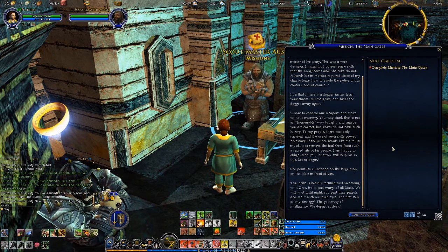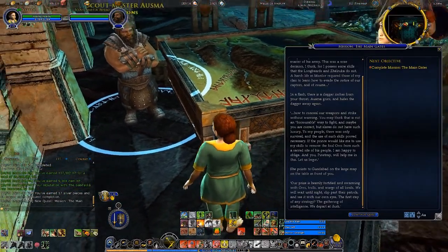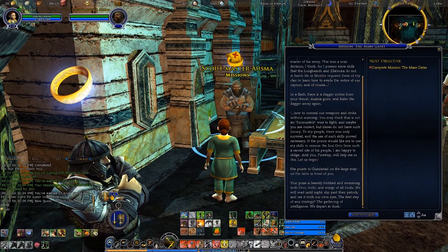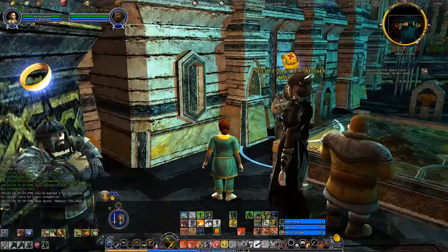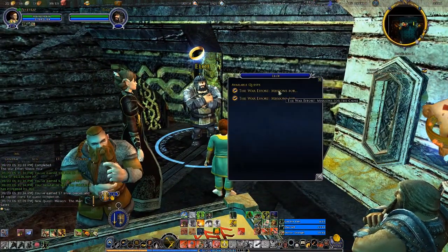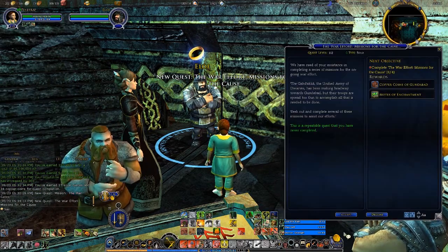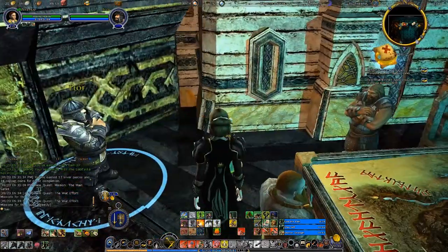She points to Gundabad on the large map on the table. Our prize is heavily fortified and swarming with orcs, trolls, and wargs of all kinds. We will wait until night, slip past the patrols, and see it with our own eyes — the first step in any strategy, the gathering of intelligence. We depart at dusk. And while we're here, he has two complete missions. I don't know if this first mission will trip that over or not, but we might as well take the repeatable just in case.